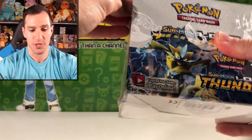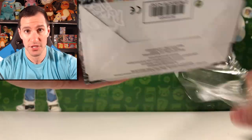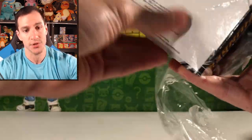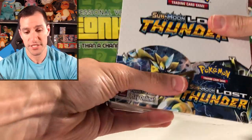As I begin to open up the box, if we pull a Natu, Heart Squad, you have to yell out no matter where you are: 'Natu, how do you do?' There's also Lugia on the top. This is going to be fun. This is an early opening — the pre-releases for Lost Thunder are this upcoming weekend.